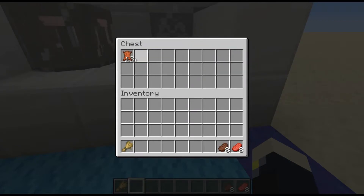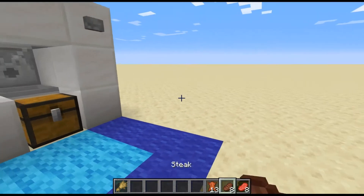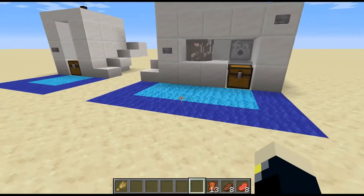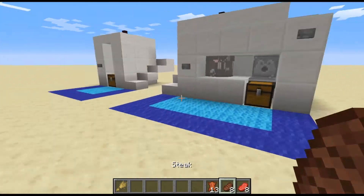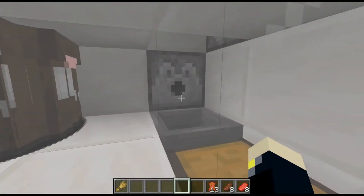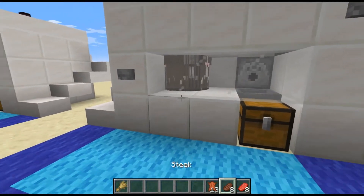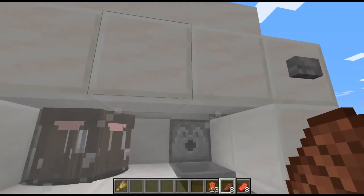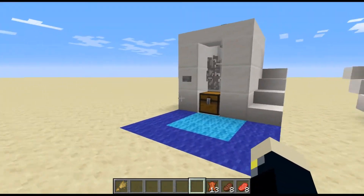You will get the steak and the leather, and this makes it so much easier in survival when you're worried about coal resources trying to cook this food. This is a great way to cook them fast, get the food quick, and be out of there. Of course you'd have to wait for them to grow up, but that is no problem.